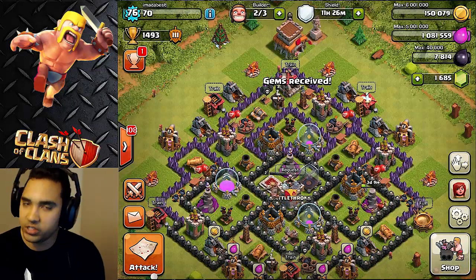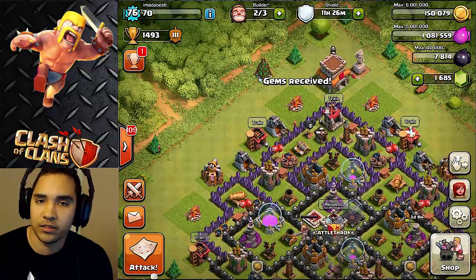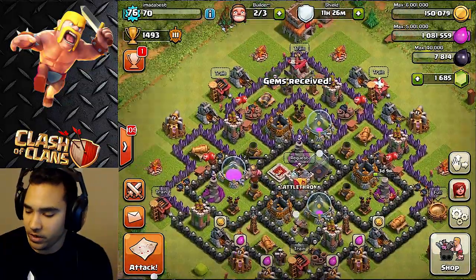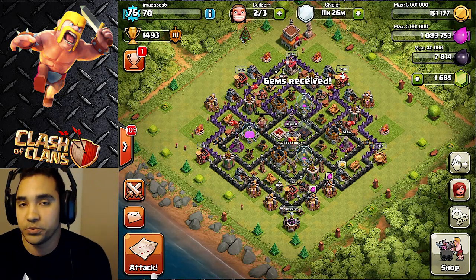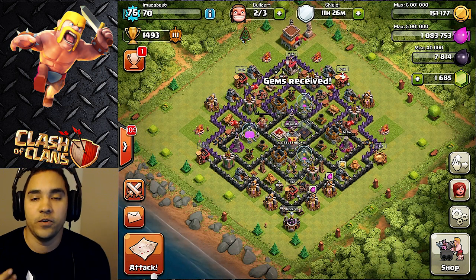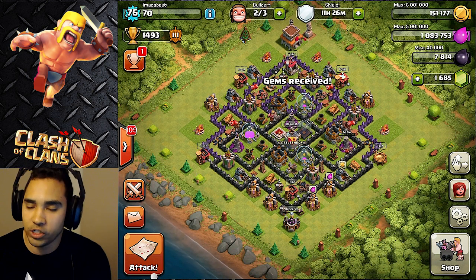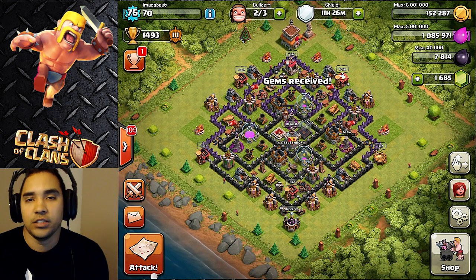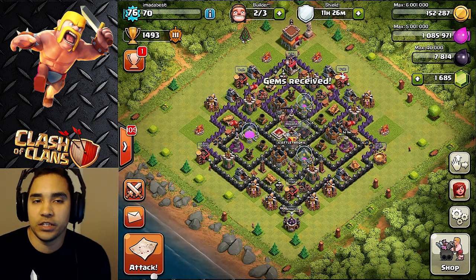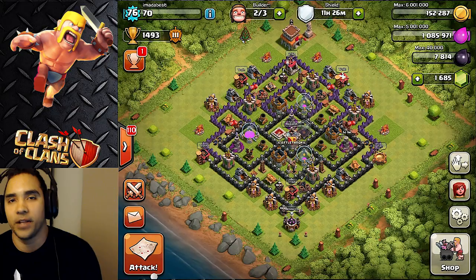I'm just going to use these gems for getting my troops into battle because I'm not really trying to gem on this account. So you guys, that is the new update — if you're going to show your support, go in there and get some gems. If you don't have any way of purchasing gems, just put a thumbs up on the video to show your support for what Clash of Clans is doing. Thank you for watching — hopefully this gets out there and more people help this cause. This is Godson and I will see you guys next time — Godson out.